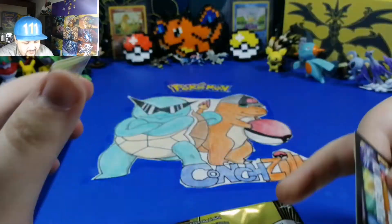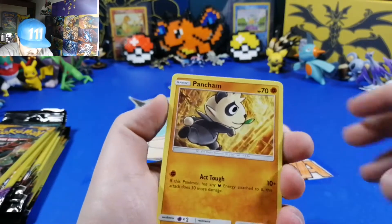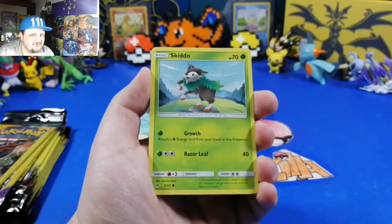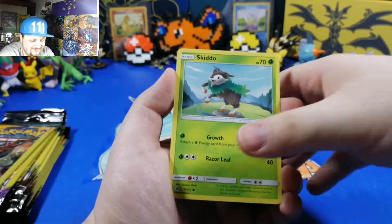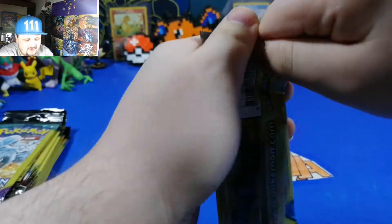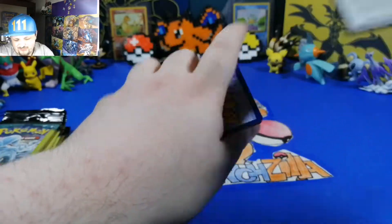All right, get that destroyed pack out of the way. Patan, Skipper. It's okay, I finished that Nuzlocke without Skipper and Water Energy. Now we have Sunny Moon - come on, open! I just ripped that pack open - look at an explosion.